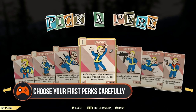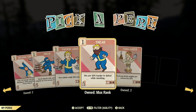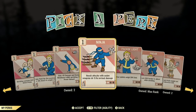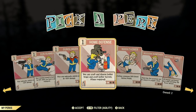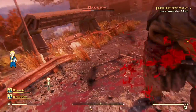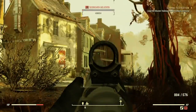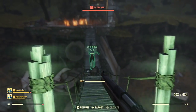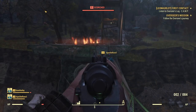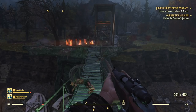Pick your first perks carefully. Fallout 76 uses perk cards to flesh out your character's special attributes. There are a few options in the opening hours, and what's best will likely depend on your playstyle and whether you're alone or with friends. The Gladiator perk is a good shout either way as it boosts one-handed melee weapon damage. If you're alone, Lone Wanderer is a must as it means you take 10% less damage and gain 10% AP regen. If you're playing with friends, Inspirational's 5% team XP boost is great, as is Bodyguards, which boosts damage and energy resist stacking with the number of people on your team.